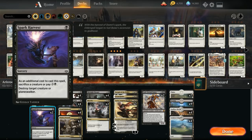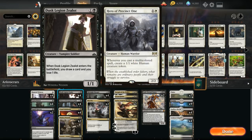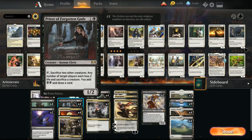At two mana we've got four copies of Dusk Legion Zealot. This is one of the differences with the Mardu version — the black-white version runs Dusk Legion Zealot whereas Mardu runs Hero of Precinct 1 to leverage multicolored creatures. We also have four copies of Priest of Forgotten Gods, which shines against creature decks. We need to sacrifice two creatures so the opponent sacrifices a creature, loses two life, and we draw a card and make double black mana.